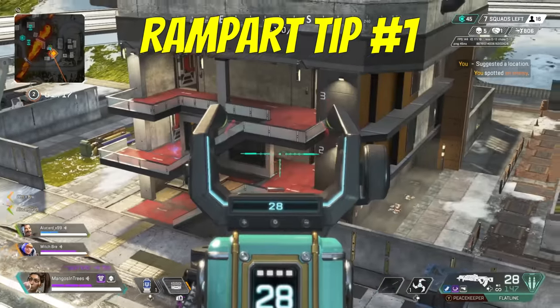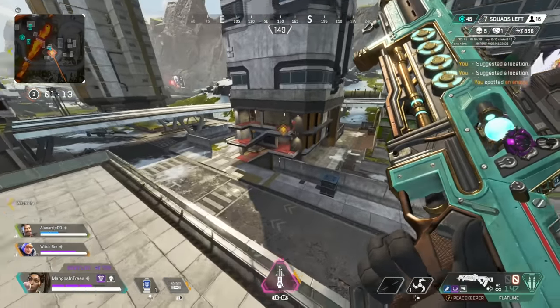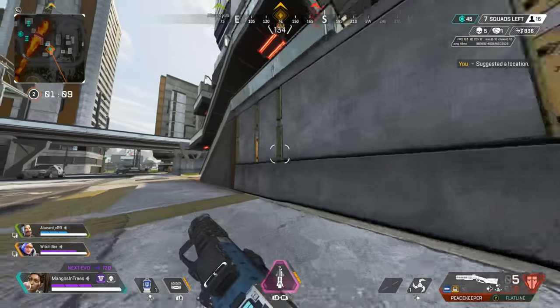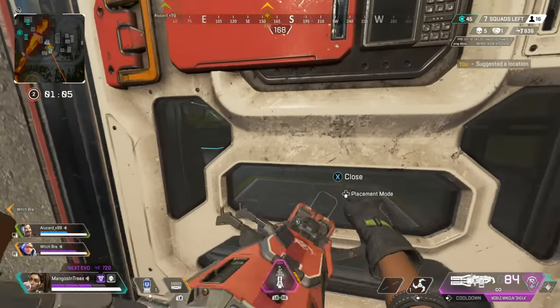For Rampart, her ultimate is one of two guns in the entire game that can completely destroy doors. If an enemy is playing a door and healing or just stalling on it, get your ultimate out and fry them. Most players will not expect it and they will be dead before they can even blink.